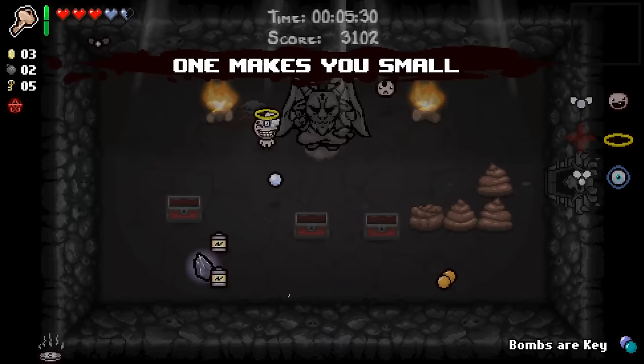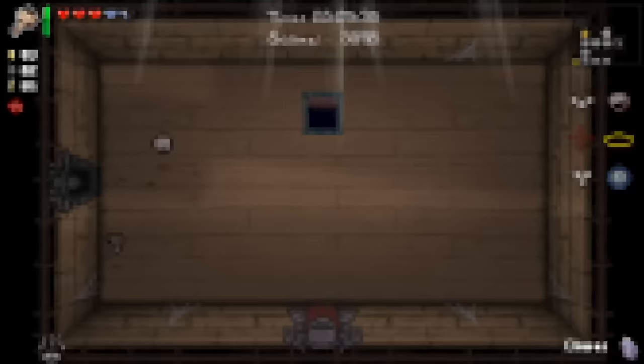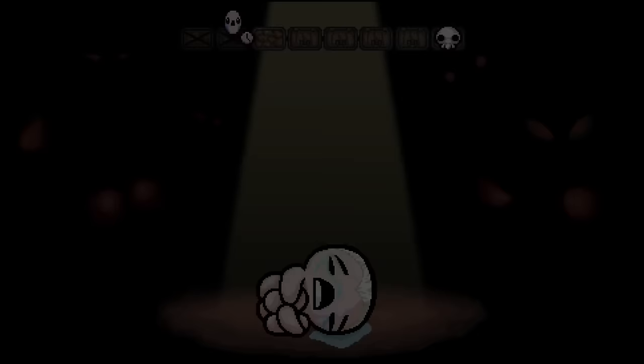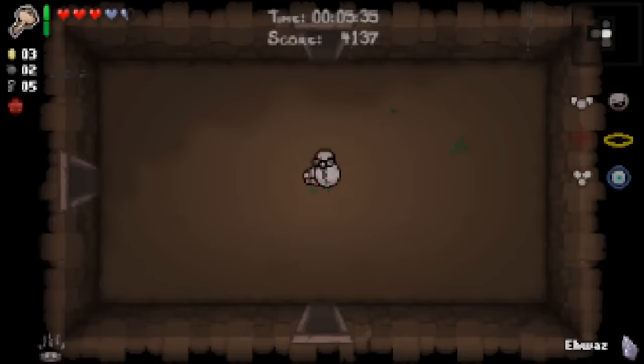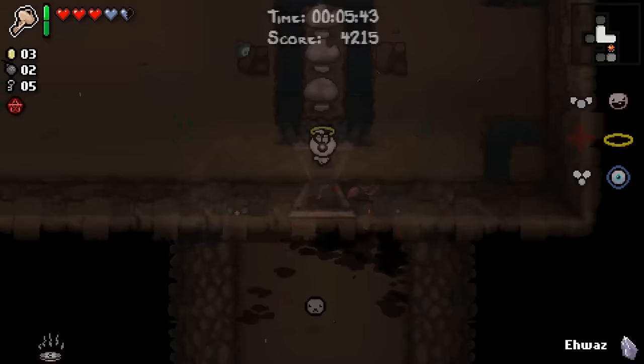One makes you small, and another bombs-are-key pill. I think we'll take Awaz because we can use it as a teleporter for boss rush, and after the last run I'm fairly interested in making something like that happen. No curse — this is good because Curse of the Blind could actually be somewhat bad for us because we have Chaos, so we'd just have no idea what could possibly show up. For now, money goes to Bumbo. Max level Bumbo. Nothing wrong with that.